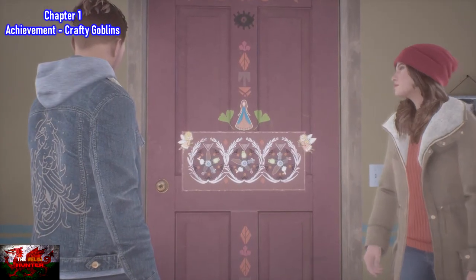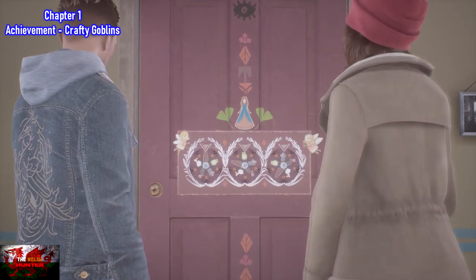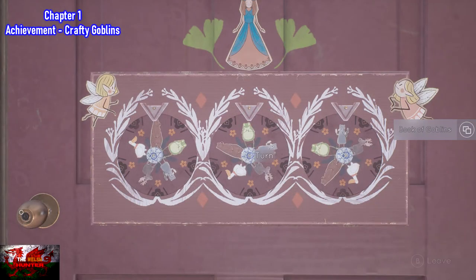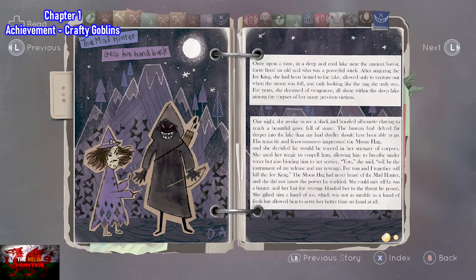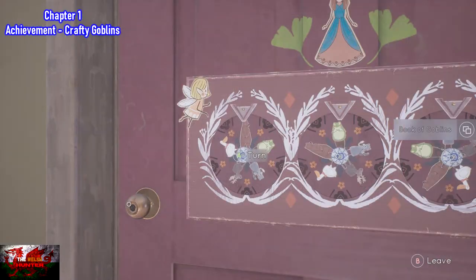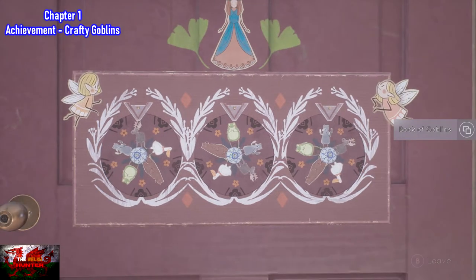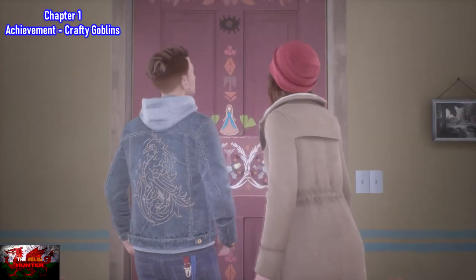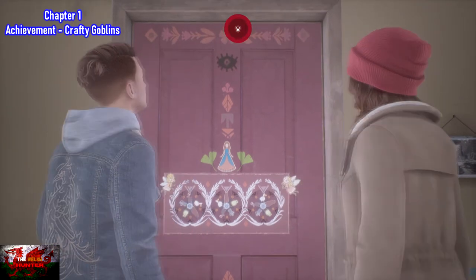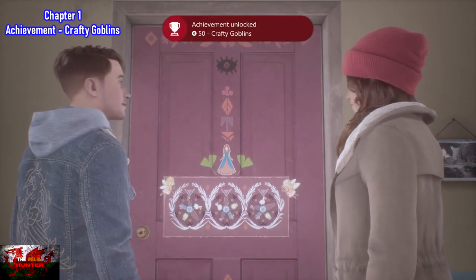When we actually enter the Ronan household, we have to look at a few memories, but eventually we are going to come up to Marianne's door where we have to do this puzzle. All you've got to do — you can have a look at the Crafty Book of Goblins — but we just need to turn the first wheel to the moose, the second wheel to the bear, and the last one to the pelican. That's all you've got to do to unlock this achievement. Again, this one is missable because you can just break down the door, so do it this way to get the achievement.